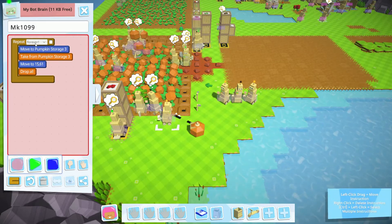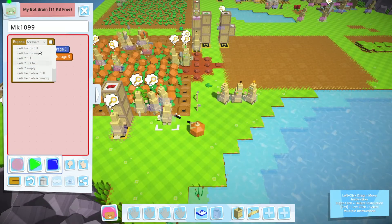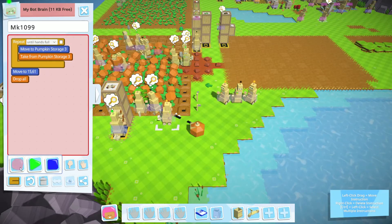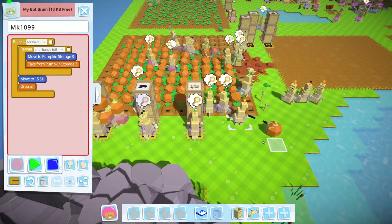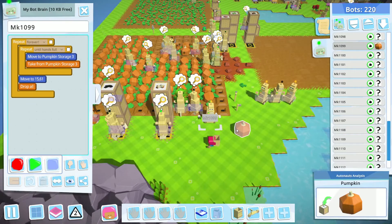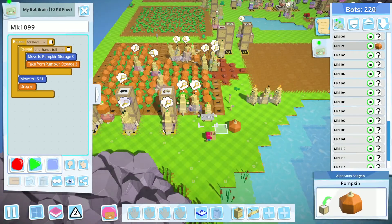How do I do that? Let's grab this guy. He will use until hands full, and he will move and drop. If I just do this — forever hands full and drop — he will keep grabbing pumpkins and dropping here forever to create that rogue pile. So I want that after he drops, he waits for something.